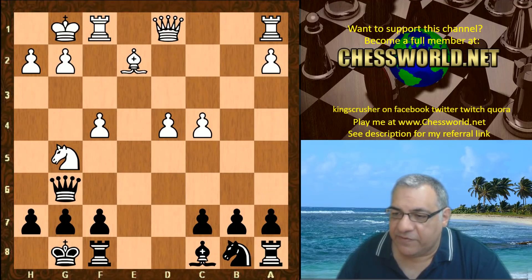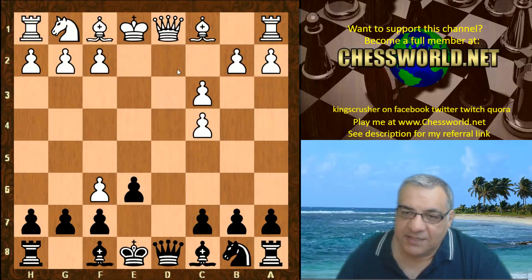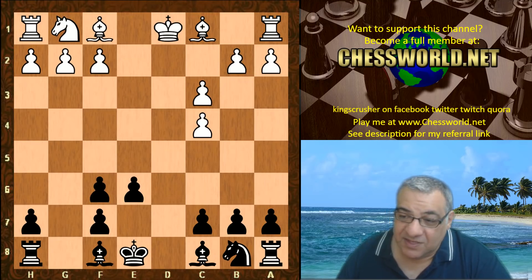In this position b takes c3 is interesting. Also d takes, offering the exchange of Queens — this is just equal or maybe a tiny advantage for white. But in the game we see Bobcat actually play f takes g7. This is much rarer.